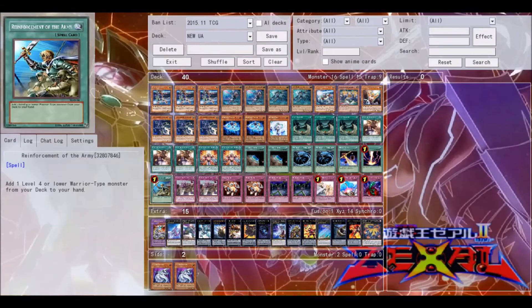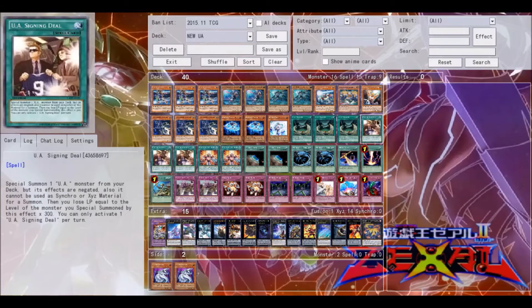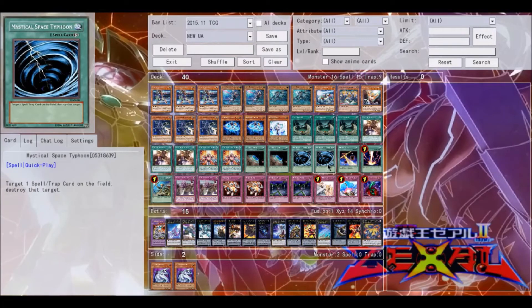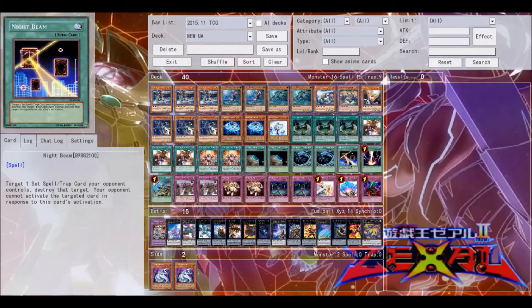Two Terraforming because you want to get Stadium as much as possible — this is in place of the two Rota you can't have anymore because of the new banlist. If you've already gone through your Stadiums or don't need another one, Terraforming can always be discard fodder for Ace, or it's useful in the Monk build. Two MST and one Night Beam for back row. The reason I'm playing the one Night Beam is because of Tellars and Cosmos combined — Tellars don't play a lot of back row, so being able to Night Beam specific cards like Call of the Haunted or Fountain of Dragon Souls before they get a chance to use them means they don't get a free plus. Tellars and Cosmos are the two best decks at the moment, so Night Beam is definitely very useful.